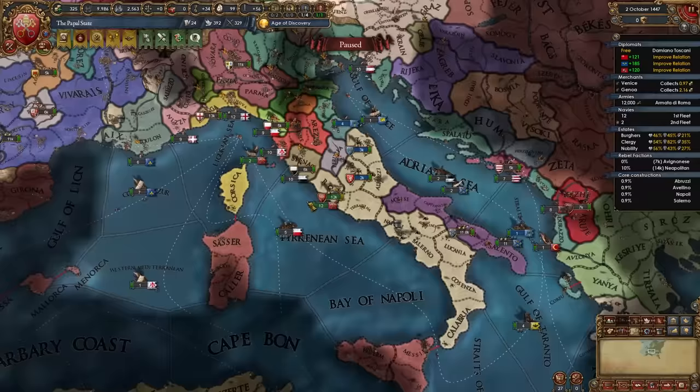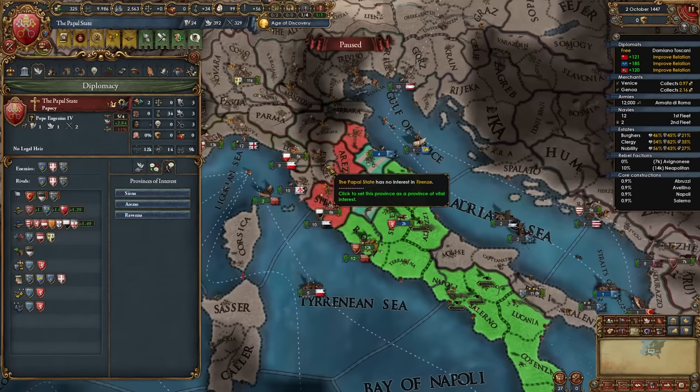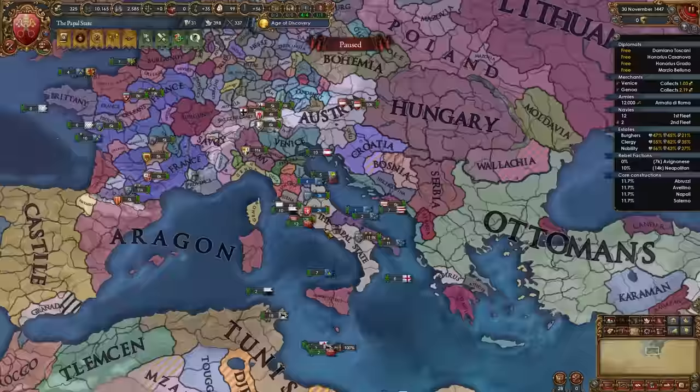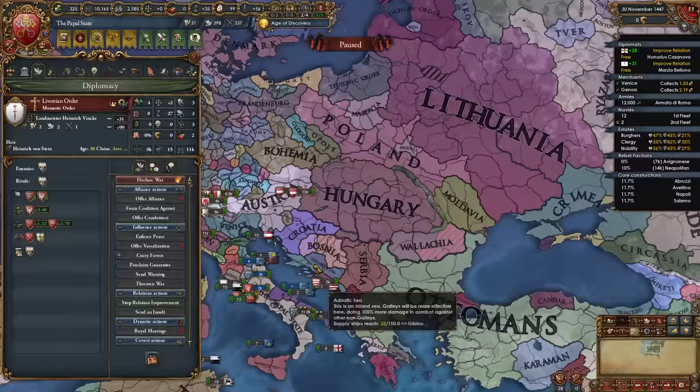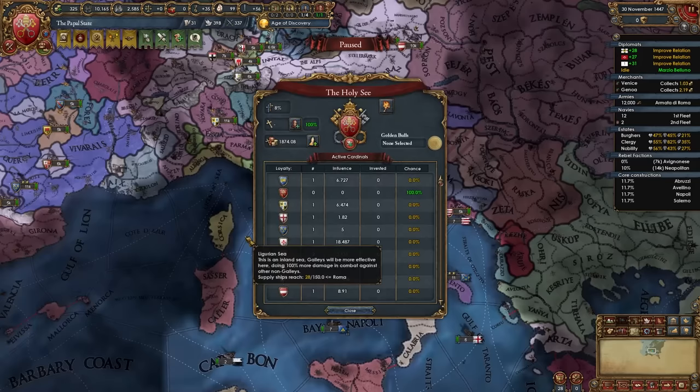After your first war with Naples — roughly within the first five years — chill and decide where to expand next. We'll push into the Tuscan nations, so start spying on Siena, the only nation you border. Use the 'show diplomatic feedback' tab to set provinces of interest so your subjects spy on their border nations too. If none of the military orders have rivaled you, try completing that mission by improving relations with the Teutons, Livonians, and Knights.